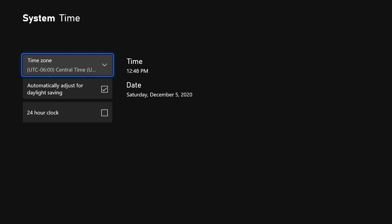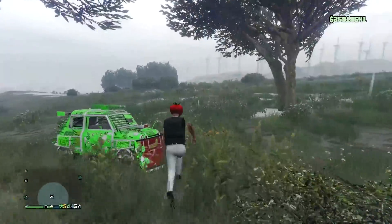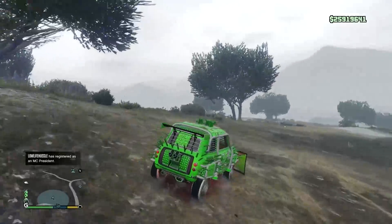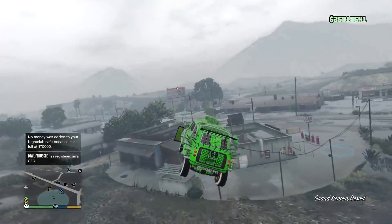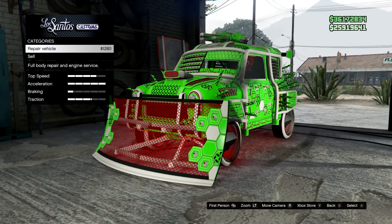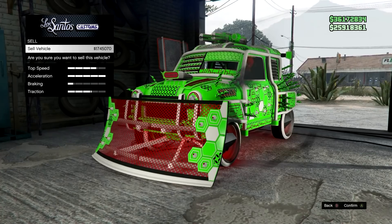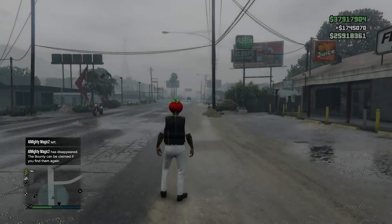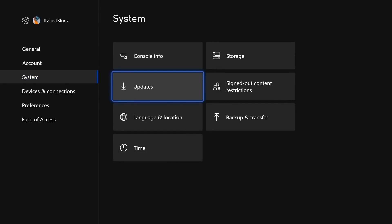Drive back over to Los Santos Customs — I'll show you the date and time again as proof. Once you get there, head inside to sell your vehicle. As you can see, I can sell mine for 1.74 million dollars. Sell it — it's going to spawn you outside. I'll show you again that the date and time are exactly the same, just minutes apart, and it's still December 5th.